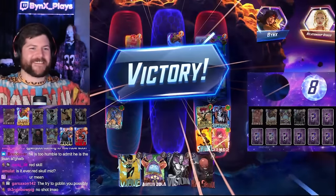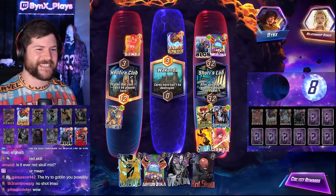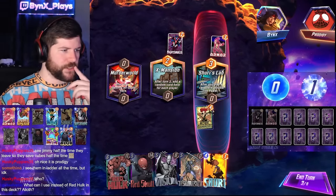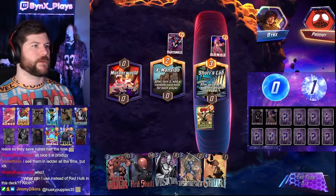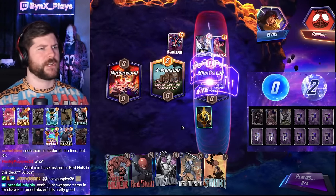Sometimes you just see the lines, man. The lines are just there — you just have to open your mind to see them. Okay, so this is one of the Hope Summers lines. We're going to go Hope, Shuri into Red Skull potentially, depending on how much float they give us. If they give us no float, we might change that.